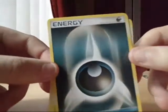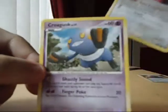We've got a Dance Energy, a Pappini — quality, looks awesome — and a Crow Grunk.